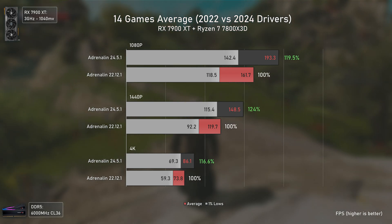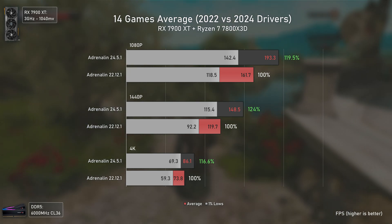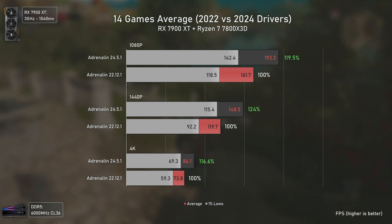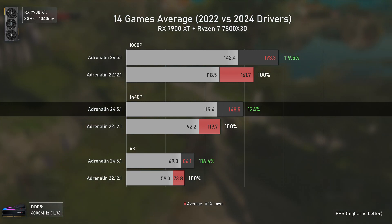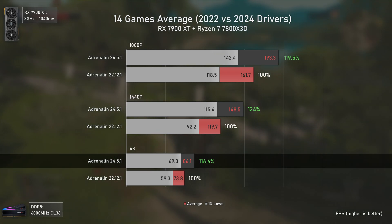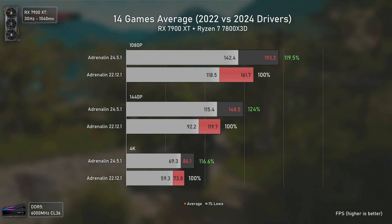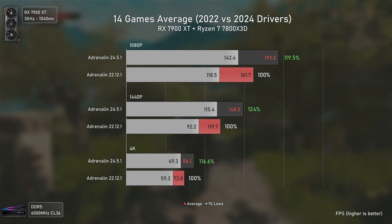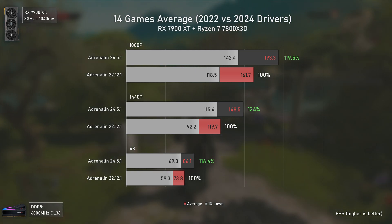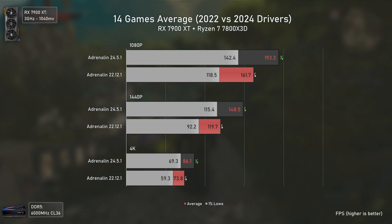To finalize, we have the 14-game average, where AMD improved their driver performance by an average of 19.5% at 1080p, 24% at 1440p — which is actually impressive — and 16.6% at 4K. This shows that even for older games released before the RX 7900 series, the benefits of newer drivers are still there, with less CPU overhead and more overall performance at the same power draw.